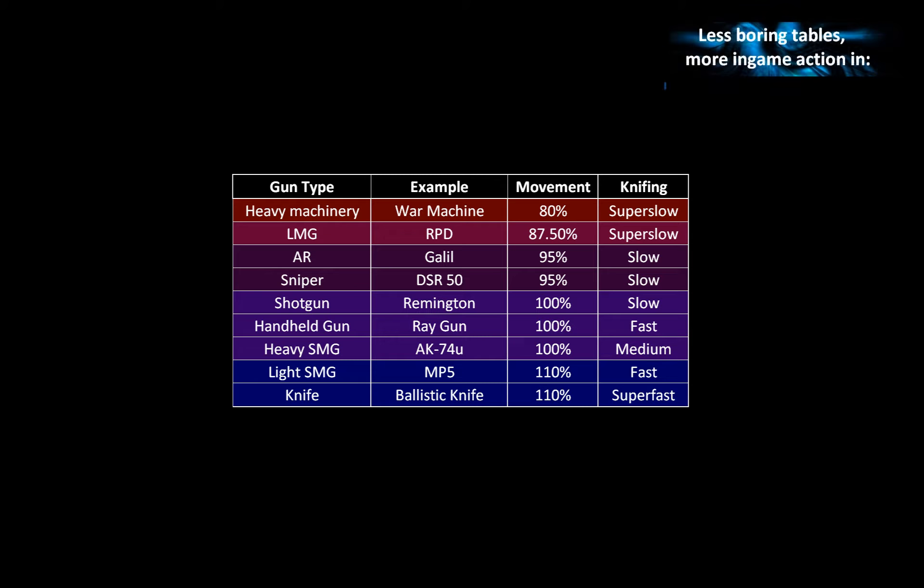The general rule is the heavier a gun is, the slower you move and the slower you knife. As you can see in the table, LMGs, war machines, RPGs and similar weapons have a very slow movement factor, but light stuff like the MP5 or the ballistic knife have a very high movement factor — higher than basically any other gun.